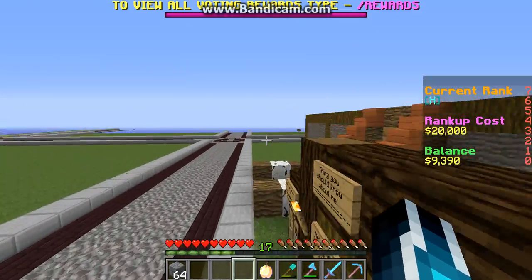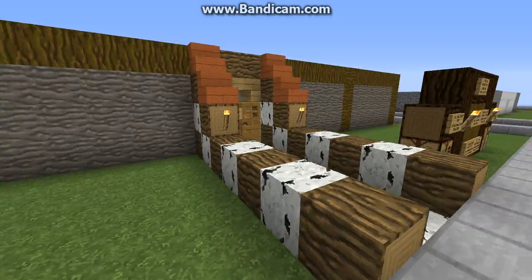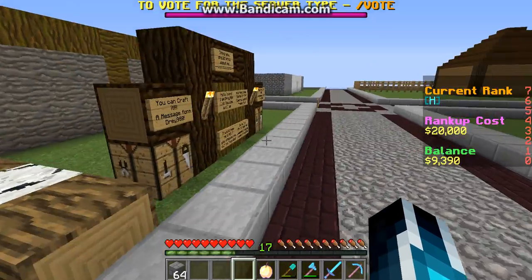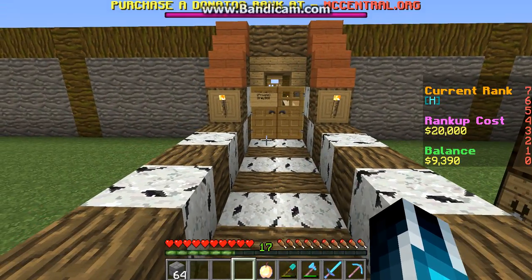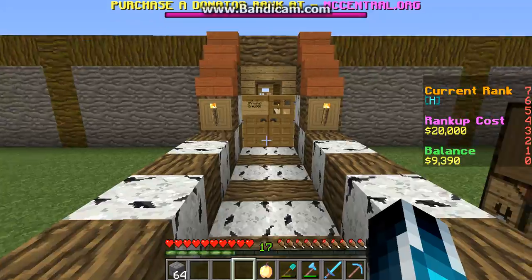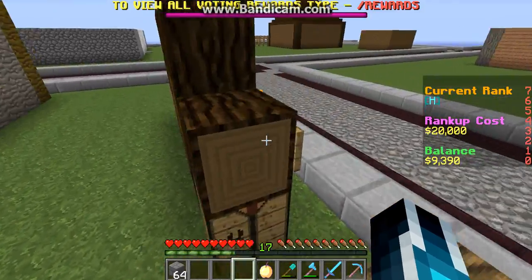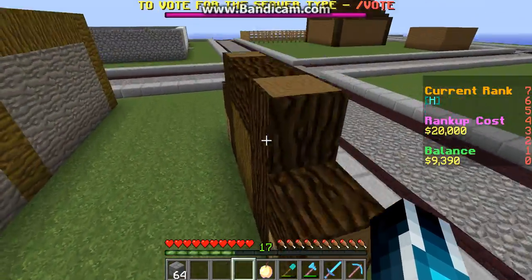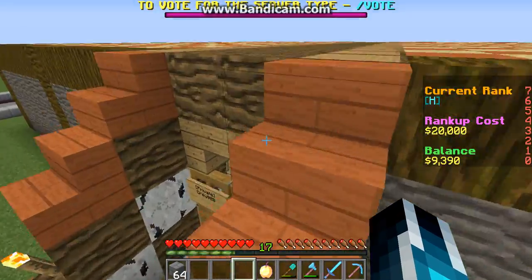This is just like a little overview of what I have. So what it is, it's a prison server. As you can see, in this general area, I have my current rank, the rank-up cost, and the balance I have.